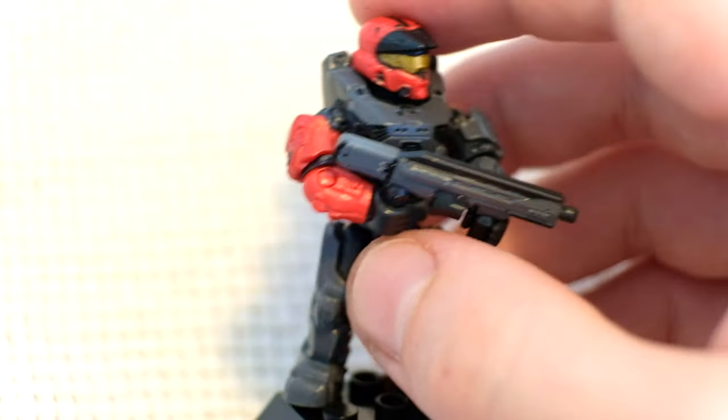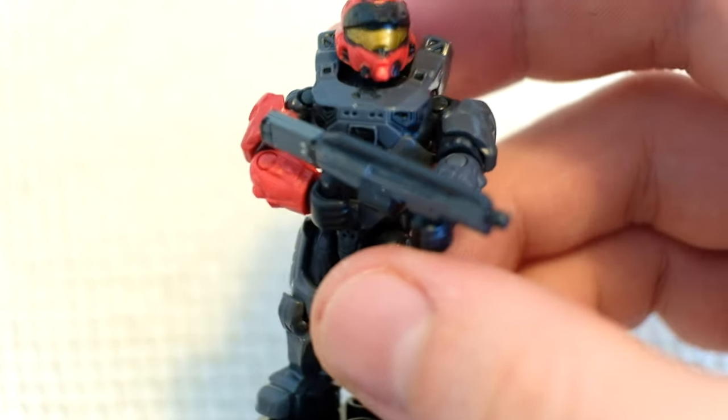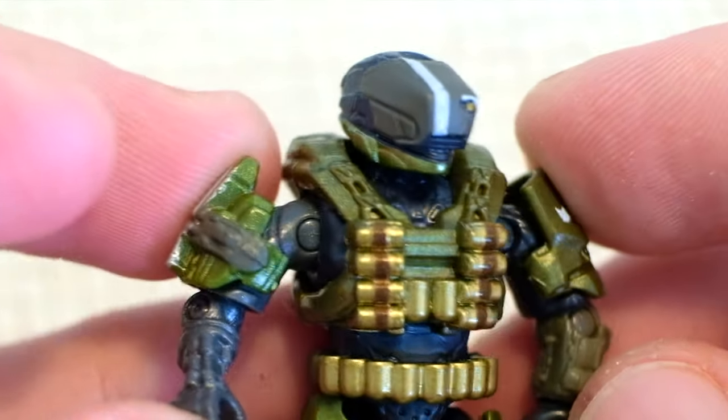We're going to follow this with the other figure from Series 12 that I've got to open today. This is one from Series 12, and this is the second. You'll be able to figure this out if I tell you this is my favorite figure from Series 12 — I think it might be the most detailed figure ever made by Mega Constructs. This is the Spartan Gungnia. Look at that metallic green.